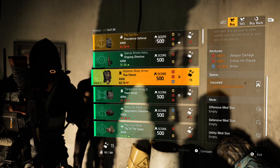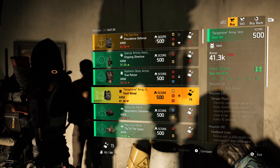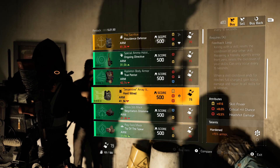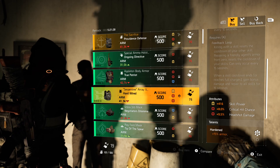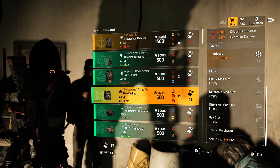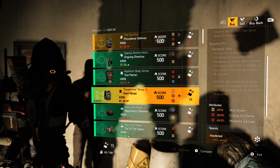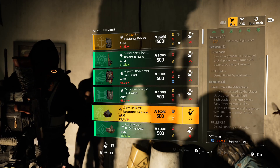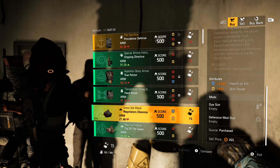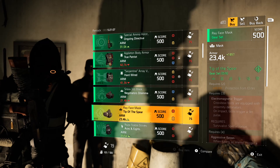Hardwired chest piece: comes with two reds and a yellow. You have crit chance, headshot damage, and skill power, plus Hardened, and a yellow, blue, and red mod slot. The attributes are not that great — I would not pick this up. Negotiator's Dilemma mask: comes with a blue and a yellow, health on kill and skill power, and a blue mod slot. I would pass.